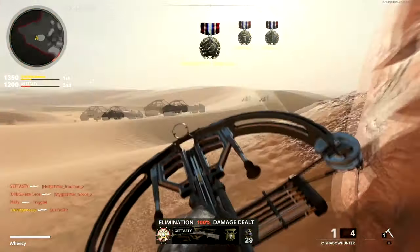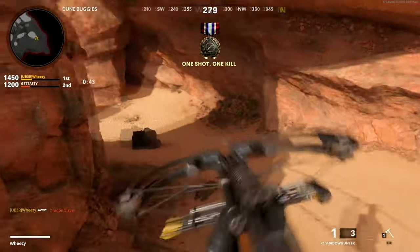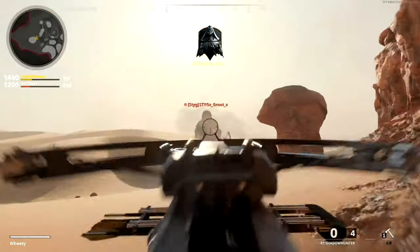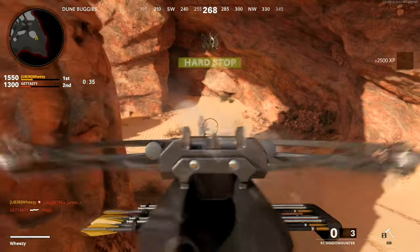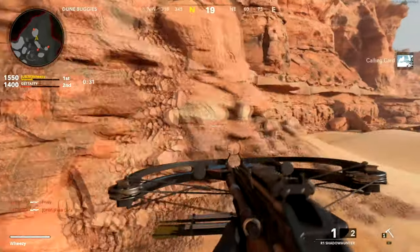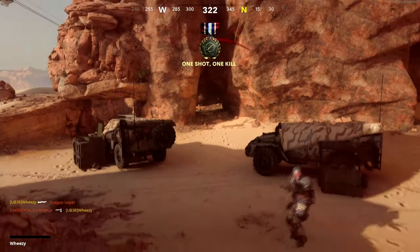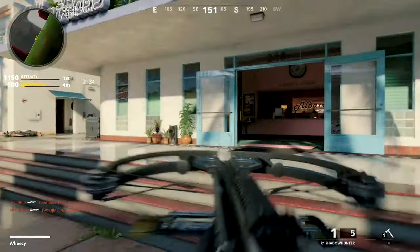So that's really all there is to the concept. I'm going to spend the rest of this time giving you some Sticks and Stones tips. The first tip is to try and stick with your Crossbow as much as possible. It's got a higher bolt velocity than the Ballistic Knife does, and I just found it to be the most effective weapon to use.